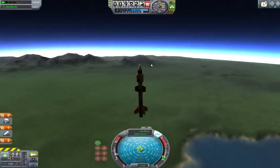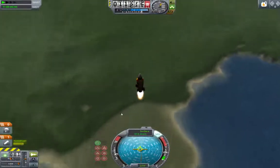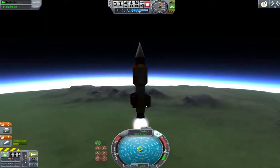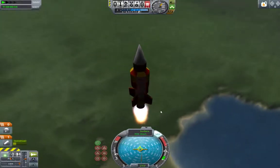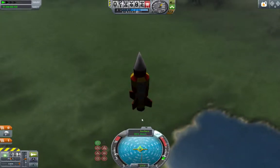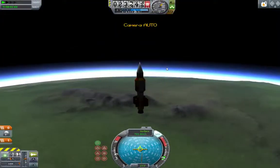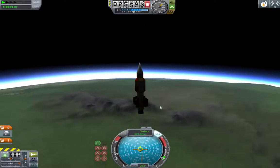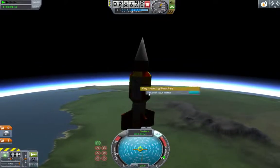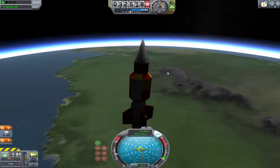Let's do the same thing with the third stage — wait for it to get to one G, then ignite. This should get us close to the edge of space and we'll go right back down. We're only at about 50-ish kilometers. I think you'd need another first stage to actually reach the 70-kilometer official boundary of space. But while we're up here, we can do some high-altitude science — though it's useless since I'm in Creative Mode.